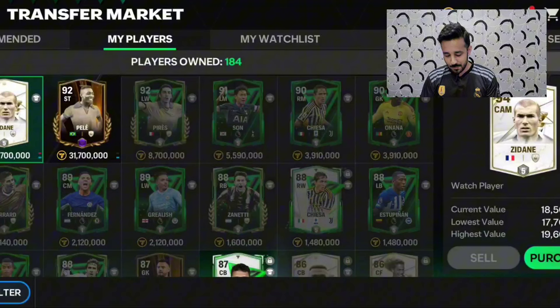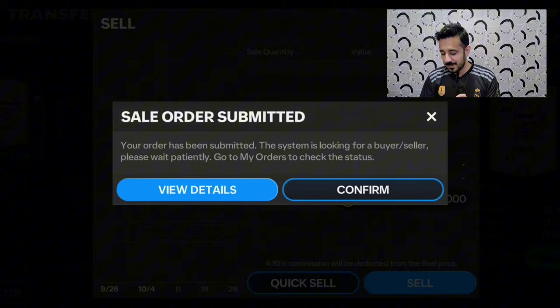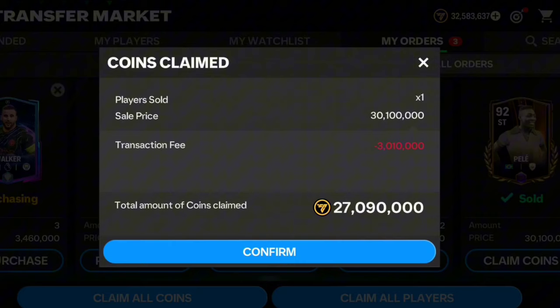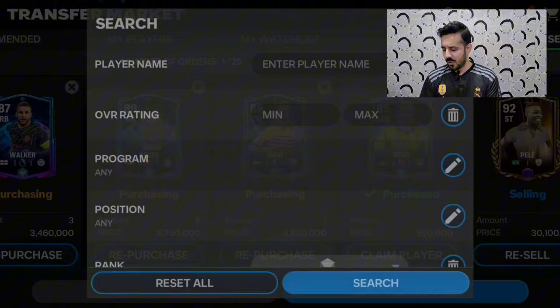Now it's time to sell the Pelle card. Moving to the market — I spent 17 million coins on this Pelle card. If I sell him now, he will be sold in around 30 million coins. After deducting the 10% market tax — around two to three million coins — you will still be able to get around 10 million coins profit using this trick.